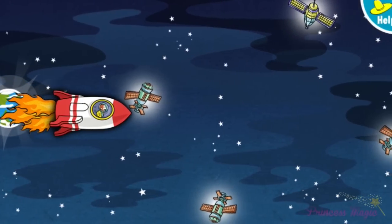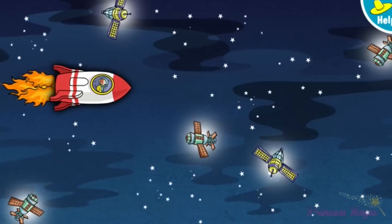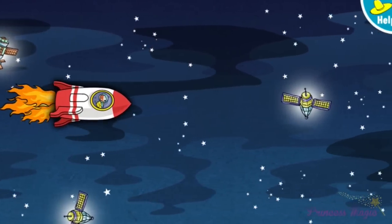Steer the rocket up and down so George doesn't hit other spacecraft on the way. To steer the rocket, touch the screen with your finger, or hold down the mouse and move it up and down.